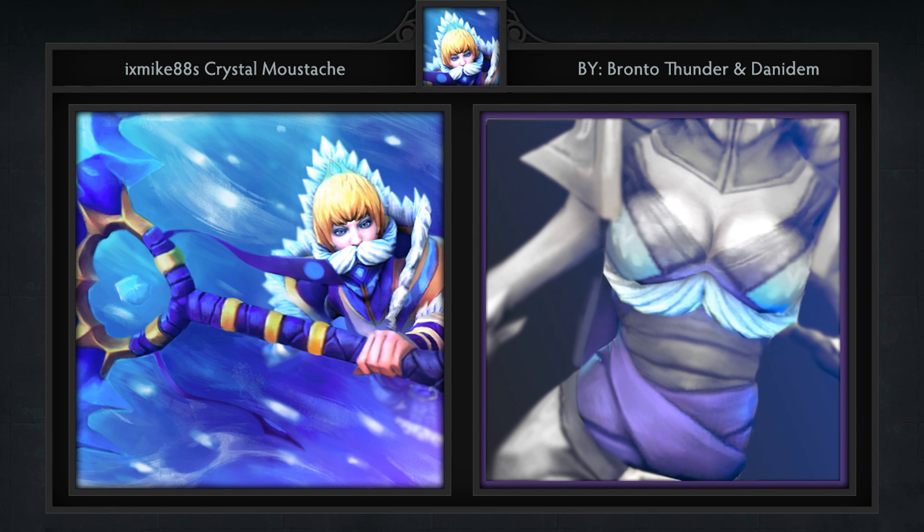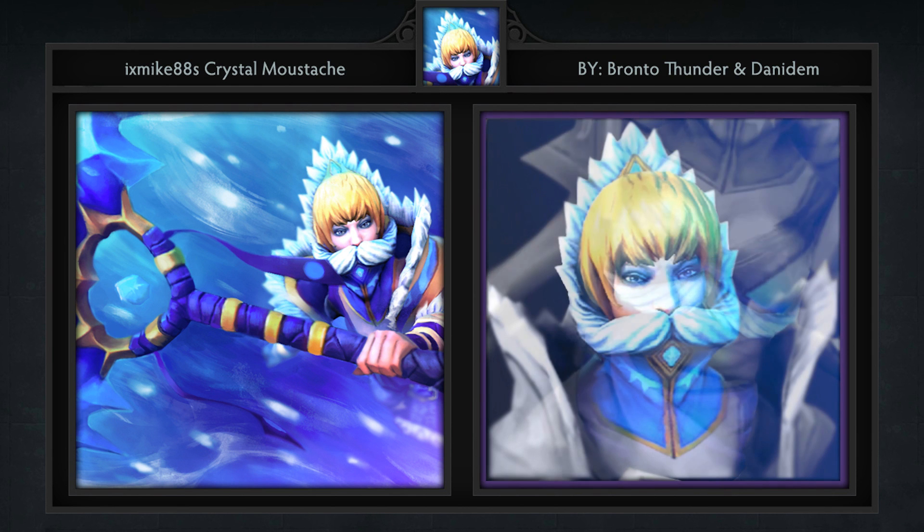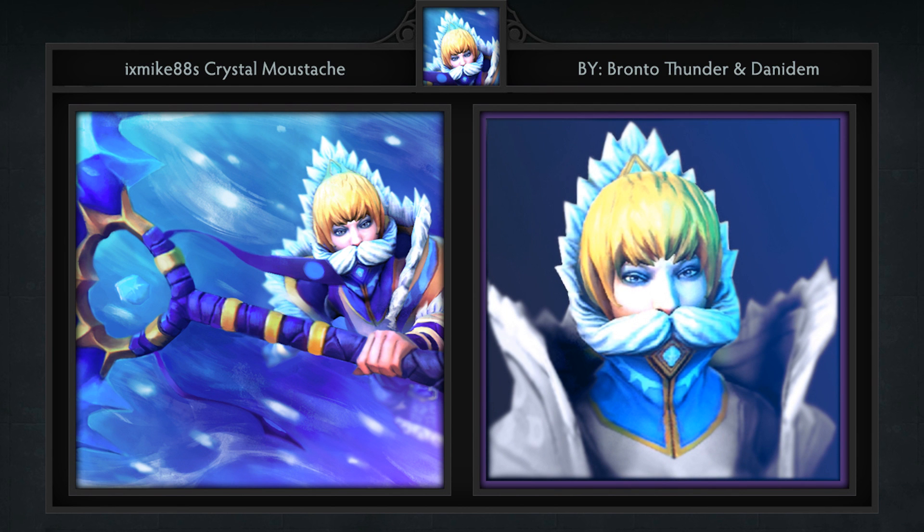Next is the very controversial Ix Mike 88's Crystal Mustache set for Crystal Maiden, created by Bronto Thunder, Danny Dem, and Ix Mike himself. It comes with 5 items including a cape, shoulders, arm piece, hair, and a staff aptly named the Mustache.